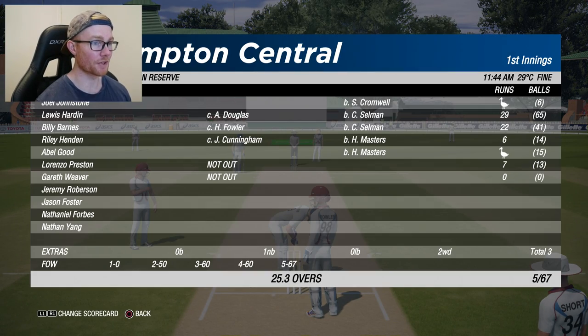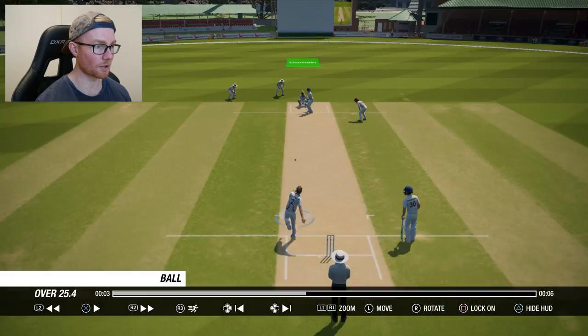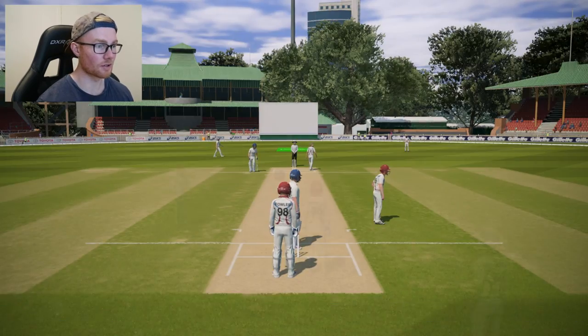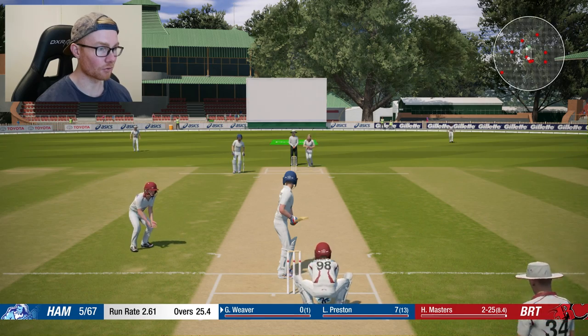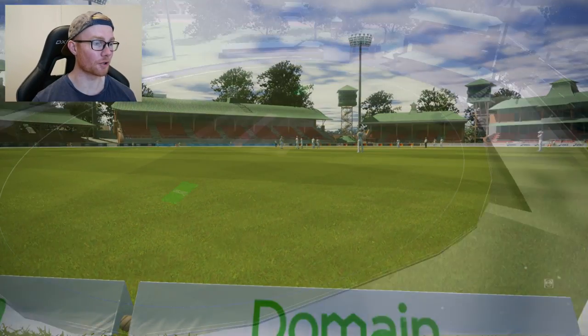We're five for 67 — hold up, let's see what we're up to. Joel Johnston, Alfred Duck, Lewis Harden 29, Billy Barnes 22 — I think he's the captain actually. Lorenzo Preston — what a name — is at the crease, seven not out. We are about to face our first ball to Masters, two for 25. We're just going to block this one to start off. He's really smothered the ball there. I have a feeling it's because our rating is so low that he's going to look quite unco early on, but solid still out there. Let's try and score our first runs of the club cricket career mode. We found the gap — but he's running extremely slow. And there we go, the first runs of the club cricket career!